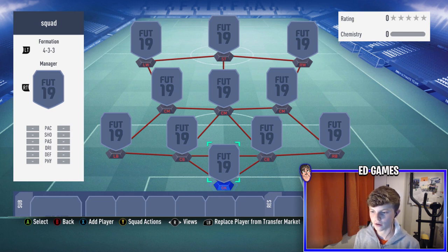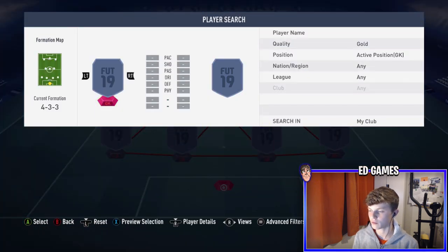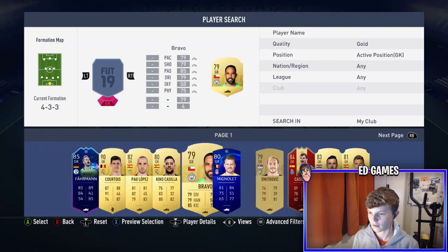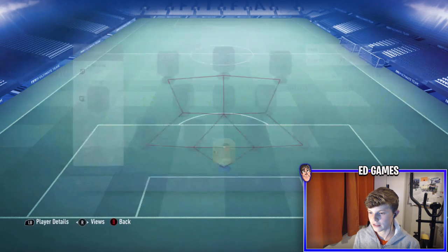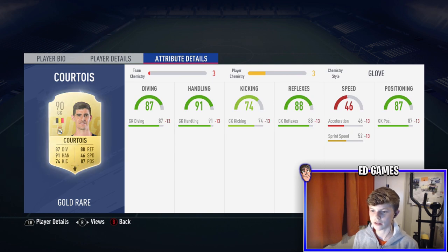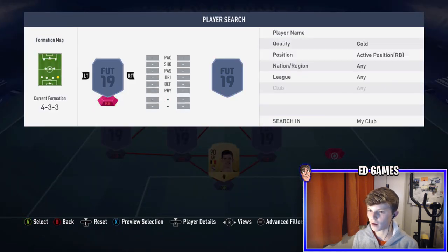We're going to go from goalkeeper all the way up to attack. In goal I've gone with Courtois — obviously there are a lot of decent goalkeepers in my club, but Courtois is 90-rated, he's absolutely amazing. Six foot six, three-star weak foot which isn't bad, left-footed, and good diving, handling, reflexes and positioning.